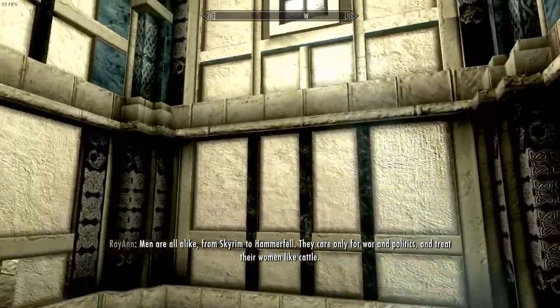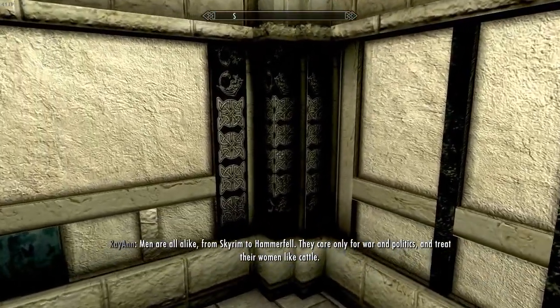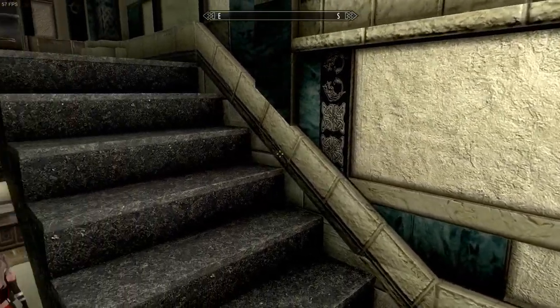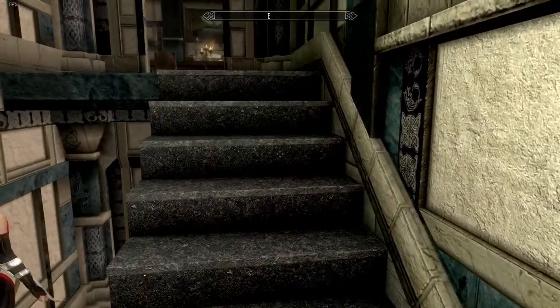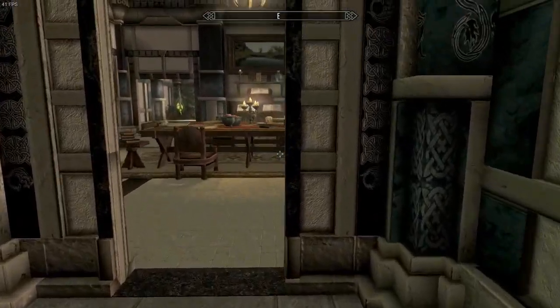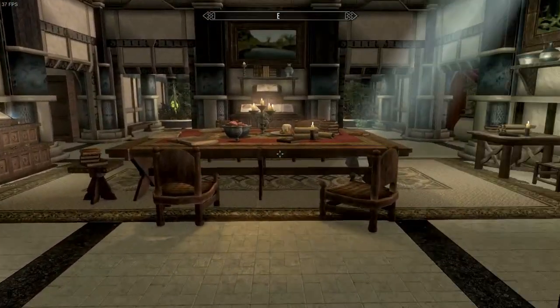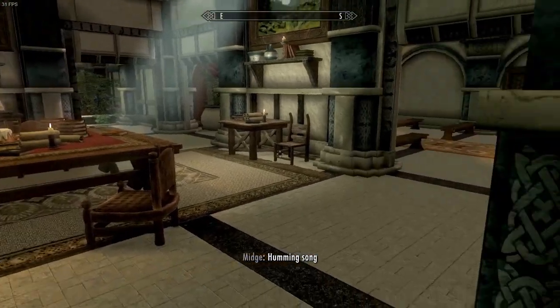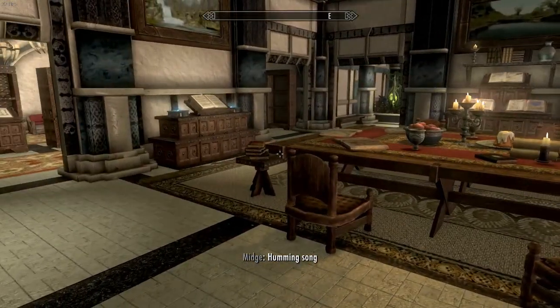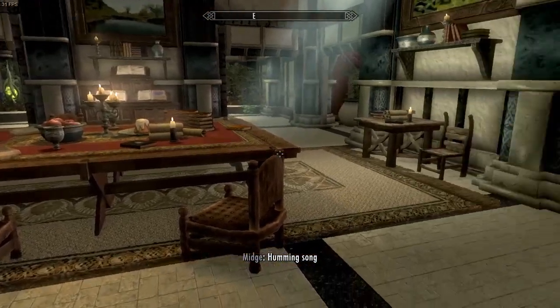Just beautiful, absolutely beautiful. Let's head upstairs and see what's up there. Like I said, it's done in the style of the houses you would see in Solitude. Look at the detail on the stonework — I love that kind of little detail. Up here we have a beautiful dining area.